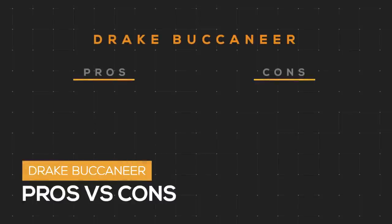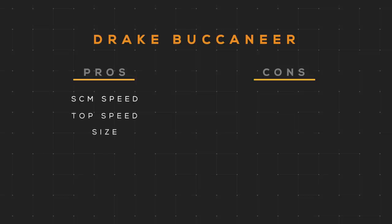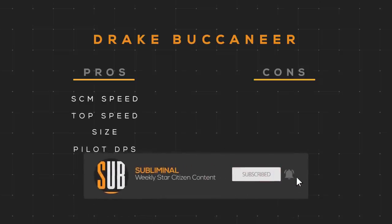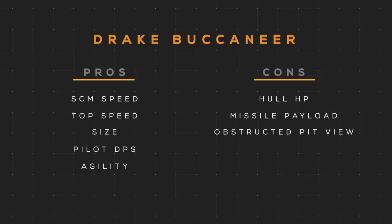Its pros are its speed — its SCM speed and max speed are pretty good. Its size at just 15 meters is going to be pretty hard to hit. Its default DPS is pretty good, and if you switch to my loadout you'll get even a little bit more. As you'd expect with being such a fast and small ship, it's pretty nimble — the data doesn't fully project this because of how individual thrusters affect maneuverability, but it just feels good. Its cons are its HP — it has the worst HP pool of any fighter in Star Citizen. Its missile payload is amongst one of the worst of dedicated fighters, and the cockpit view is very obstructive.